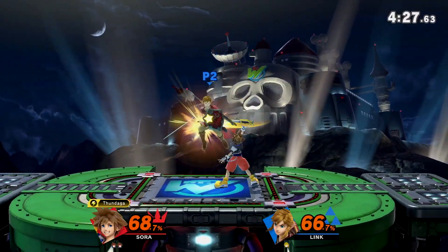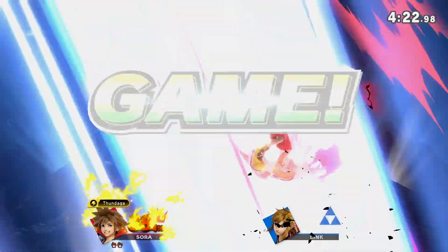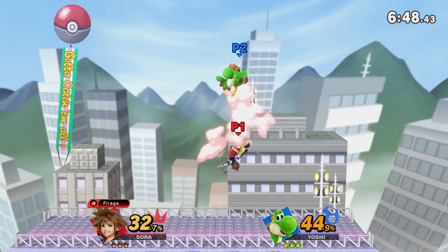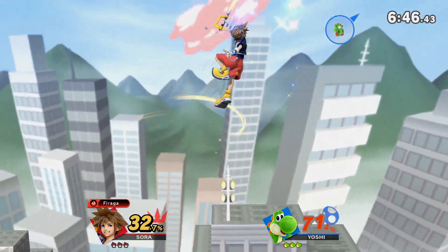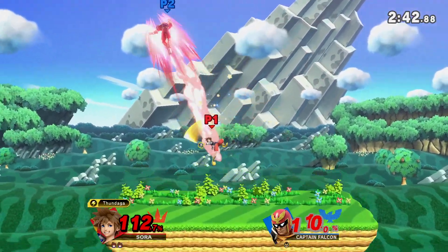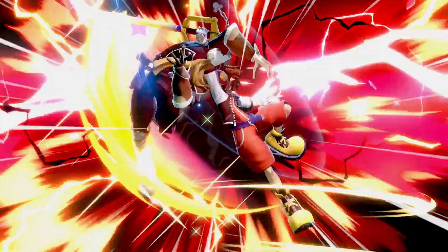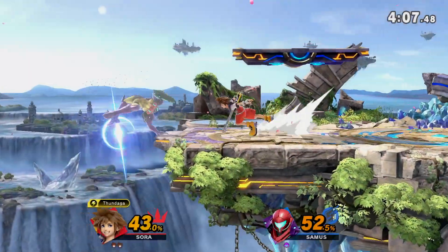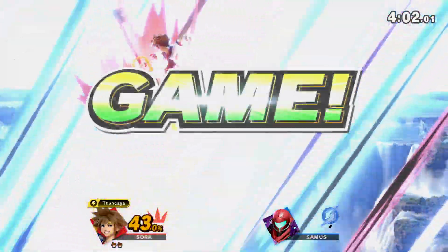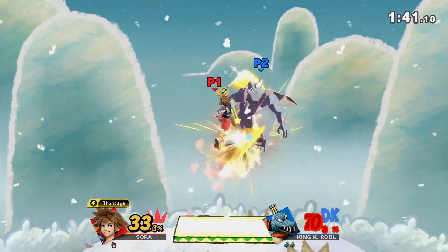Sora flies through Smash with mix-ups that breed creativity. He's simple to play, yet difficult to master, and feels like no one else in the game. A true man of the sky, and a perfect final character to Smash Ultimate. Mix him up with your aerials, kill often with your up B, and as Walt Disney once said — laughter is timeless, imagination has no age, dreams are forever. Thank you all so much for watching. Huge thank you to the Sora Discord server for helping compile the information in this guide.